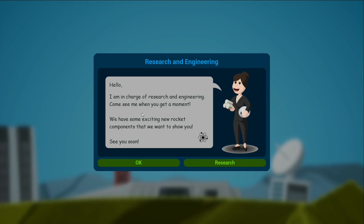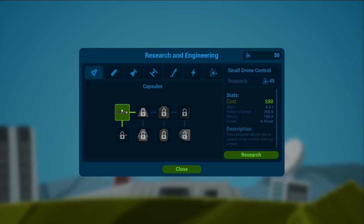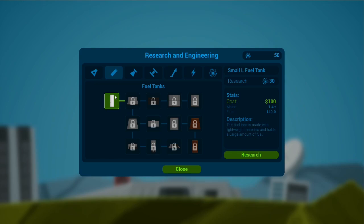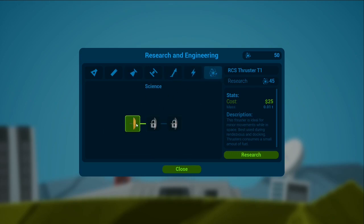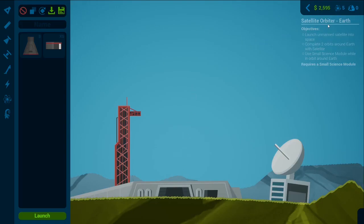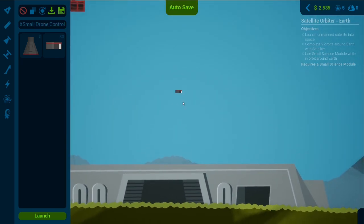I'm in charge of research and engineering — come see me when you get a moment, we have some exciting new rocket components. Let's go into our research and see what we can get. Small drone control — cost 130 research. Interesting, that would give us RCS. Batteries. I think we probably want that first — 45 research. How about we research that? Satellite orbiter mission: launching an unmanned satellite into space, complete two orbits around Earth, use a small science module while in orbit. We're going to start with a drone control.